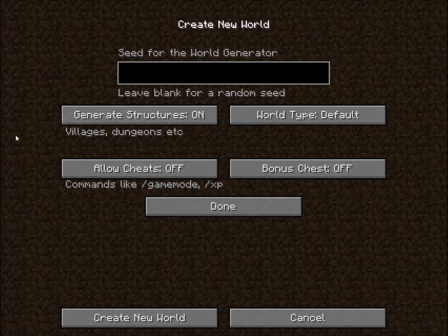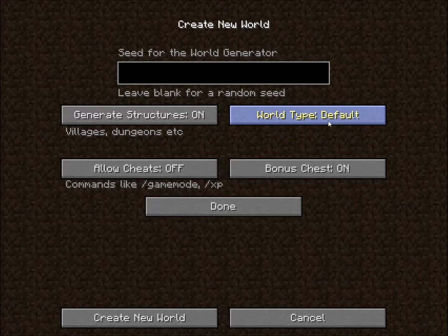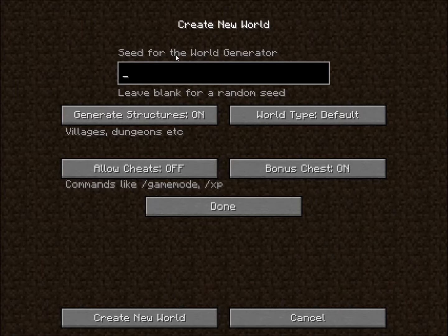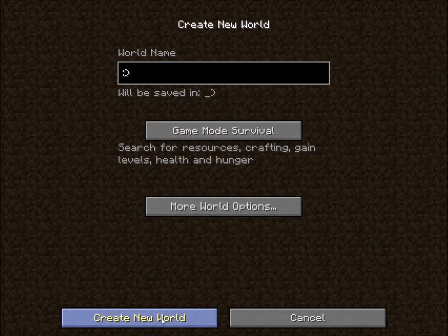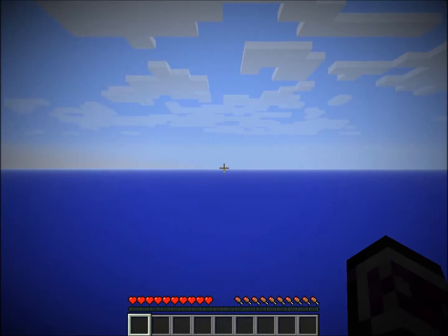If you're new, you probably want to keep the bonus chest on. Super flat is mostly for creative mode, but you can also customize it to have trees and stuff. Large biomes are the same as default but the biomes are bigger. Keep generating structures on. For the seed, you can put in something random or just leave it blank — it doesn't really matter because it says leave blank for a random seed. So let's create new world.